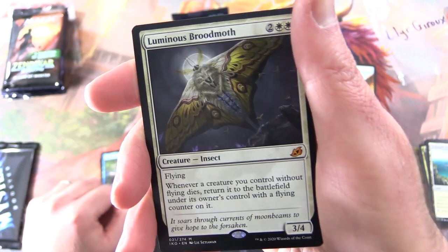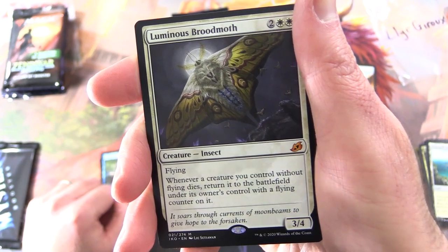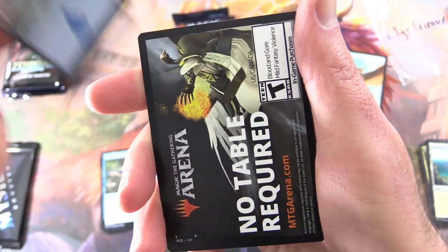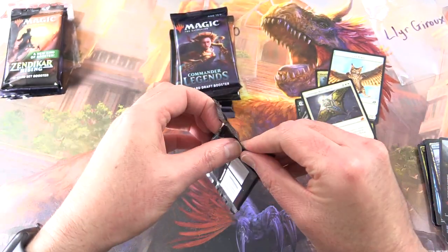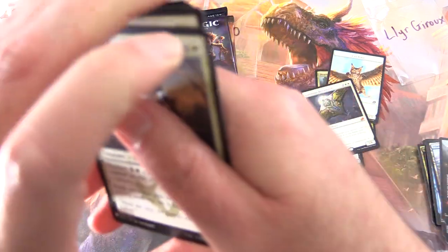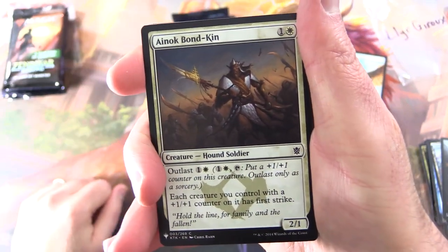Creature Insect, 3/4 for 4, with Flying. Whenever a creature you control without flying dies, return it to the battlefield under its own control with a flying counter on it. Good deal indeed. And an Island, no table required in the arena. It's Mystery Booster time, and I have not memorised all 1,800 prices in this set. So if I miss anything, I will add those cards in after editing.